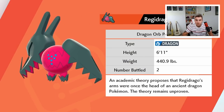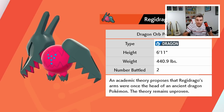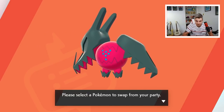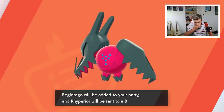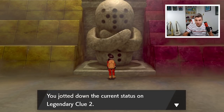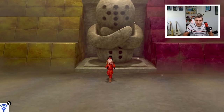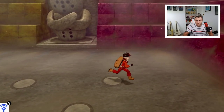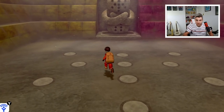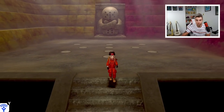Regidrago's data is added to the Pokédex: 'Academic theory proposes that Regidrago's arms were once the head of an ancient dragon Pokémon — this theory remains unproven.' We add Regidrago to the party. Now, can we do the electric one? We can't — so you actually only get one of the Reggies. Make sure before you do it, you pick wisely, because you can only get either Regidrago or Regieleki from this temple.